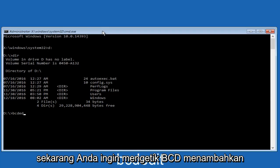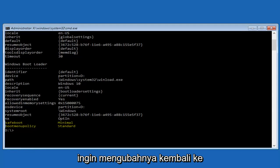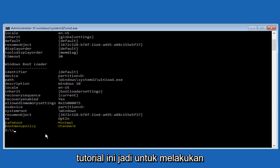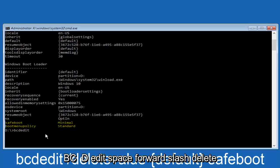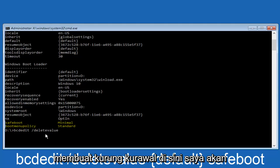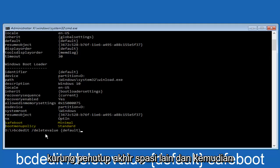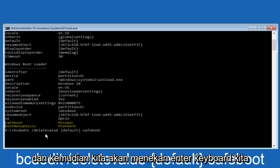Now type 'bcdedit' — all one word — and hit Enter. You'll see that it says 'safeboot minimal.' What we want to do is change that back to default settings. To do that, type: bcdedit /deletevalue {default} safeboot — and then hit Enter on your keyboard.